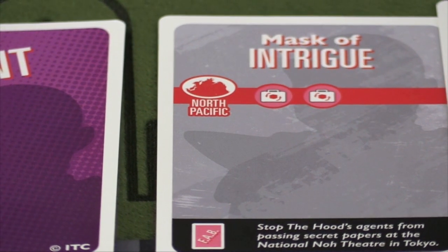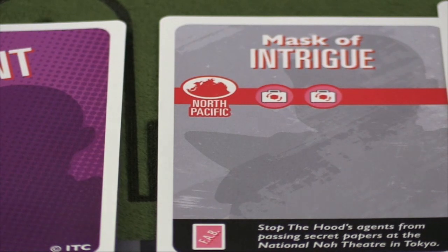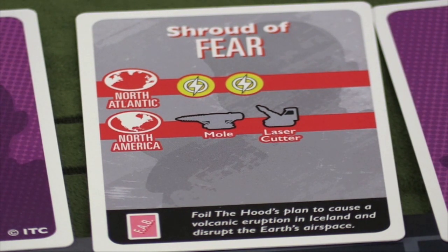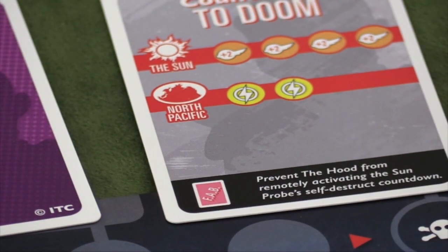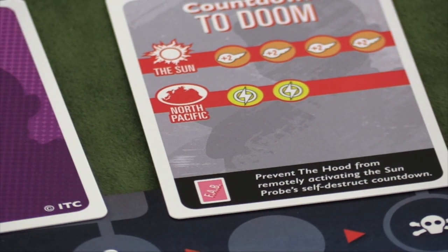Tokens are what you will need to solve the schemes. For example, this scheme — the Mask of Intrigue — means I need to have somebody in the North Pacific Ocean with two of the pink re-roll tokens. Later on, the harder scheme — the Shroud of Fear — requires someone in the North Atlantic with two of the yellow tokens, and also someone with the Mole and the Laser Cutter in North America. And then scheme three. These schemes are different, and you can make the game harder by playing with schemes two, three, and four, or three, four, and five. Here I need four of those plus-two tokens at the sun, and two yellow tokens in the North Pacific.